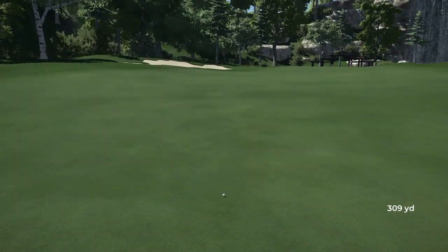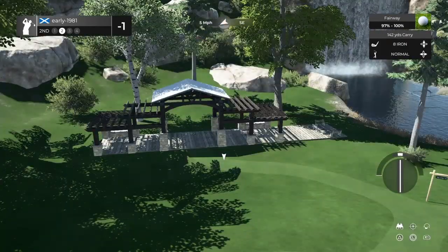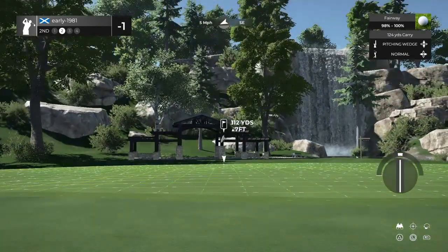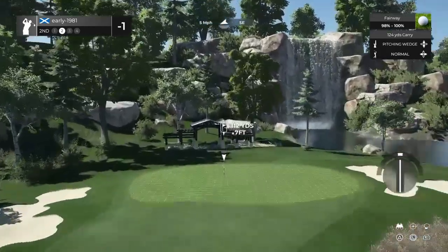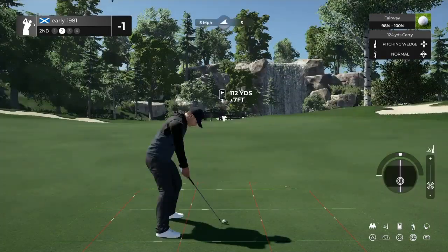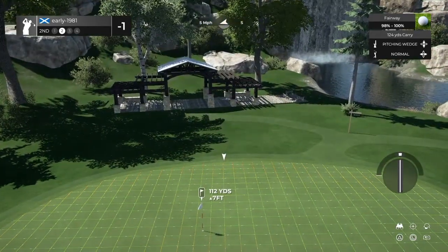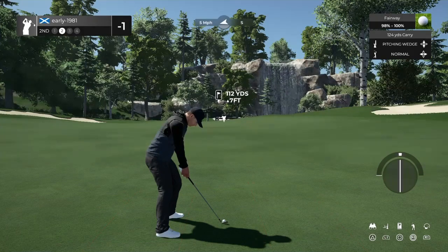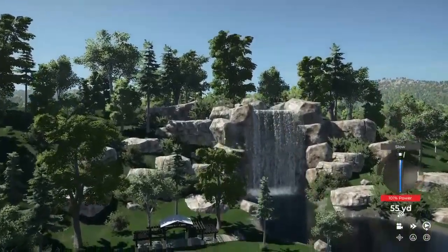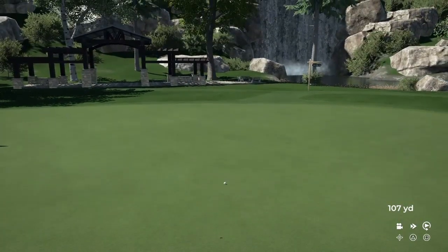It looks like there's a wooden gazebo just past the green as well. 112 yards — in between clubs here, going to have to come down to the pitching wedge. Very cool detail with the course here. Just lofting this up, applying the backspin, and seeing if we can fire this as close to the pin as possible. Wind should move us towards the flagstick — five mile per hour wind on a slight uphill slope. That could well be a tricky putt.